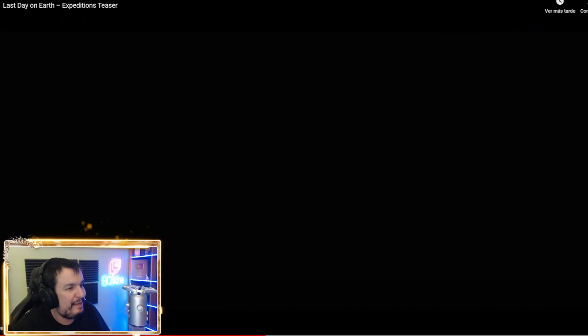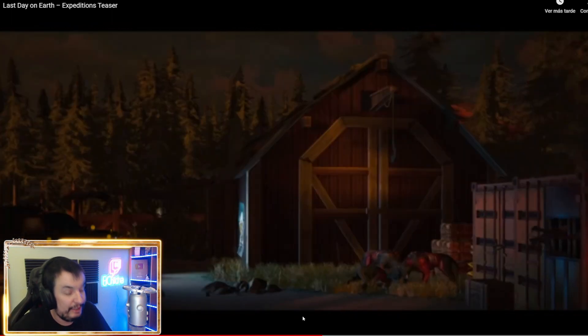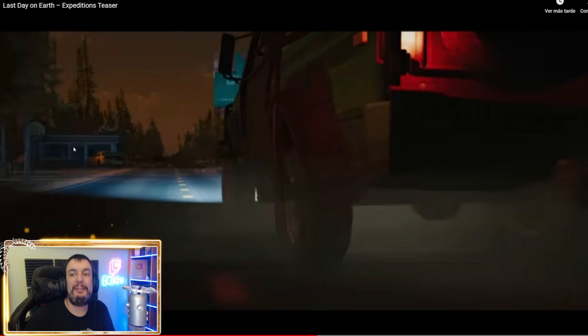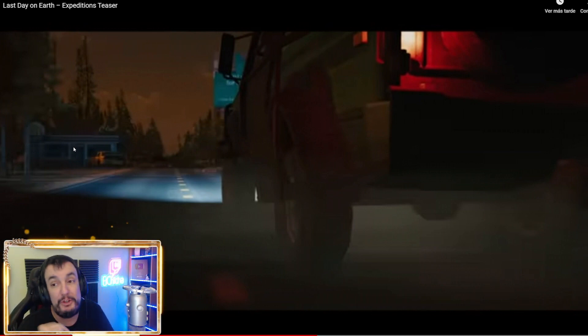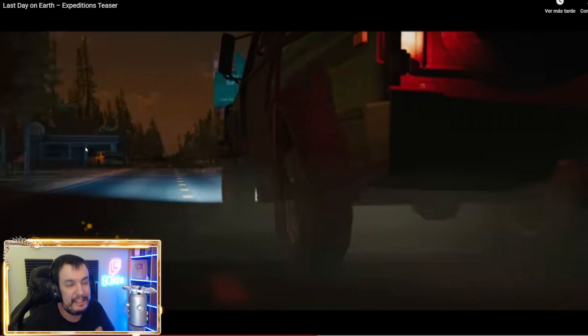Fijaos como vamos con la camioneta ya mejorada, con la torreta y toda esa armadura. Vamos a pasar por alguna zona conocida, esta autopista ya la hemos estado viendo. Fijaos como se ve un poquito el edificio que formó parte del modo historia. Yo no creo sinceramente que vayamos a poder conducir esta furgoneta como estamos viendo en el teaser; esto es simplemente una animación para darle la sensación de viajar de una zona a otra.